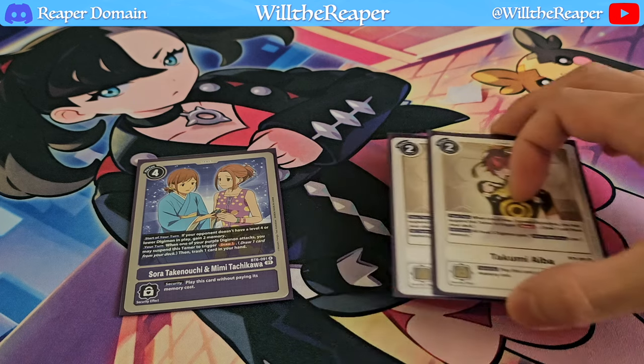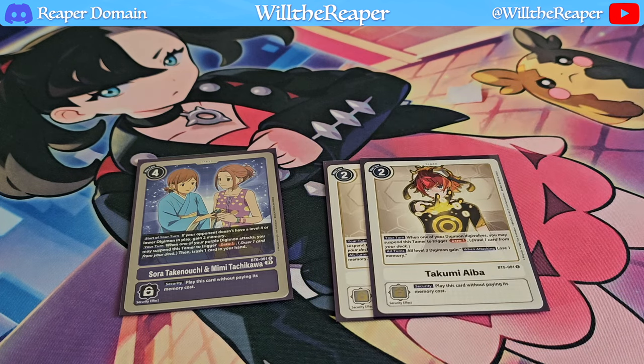To end things off with the tamers, we're playing 2 copies of Takumi Aiba. All level 3 Digimon are given a bit of a drawback. Like I said, in my particular area, I'm encountering a lot of rookie rush decks, and so I want to stop them as much as possible. It might not be the case for you, but that's just what I'm experiencing.